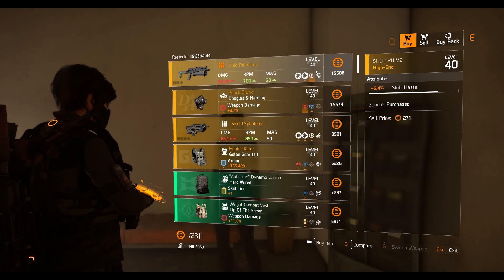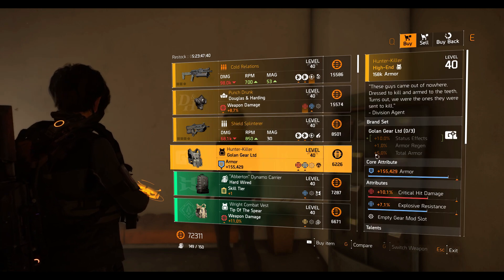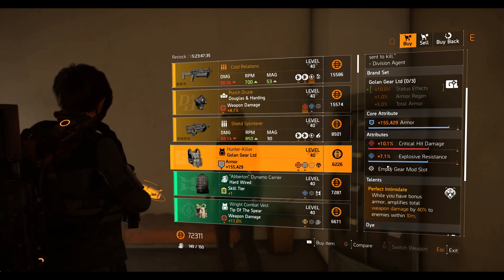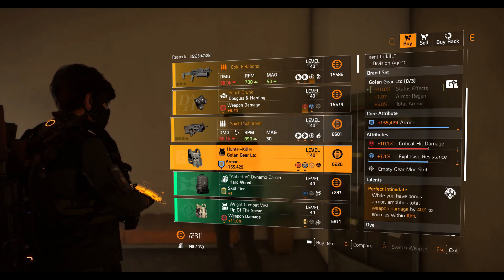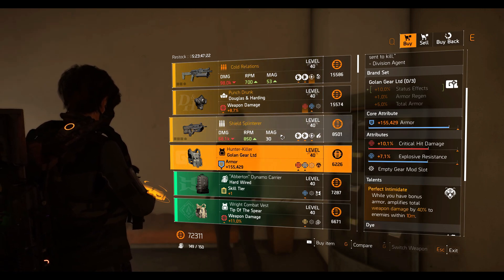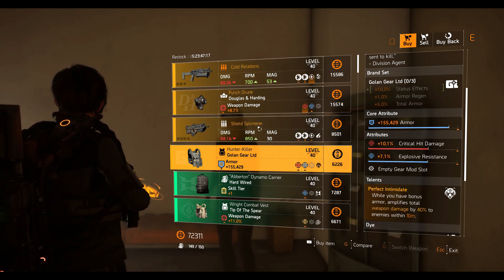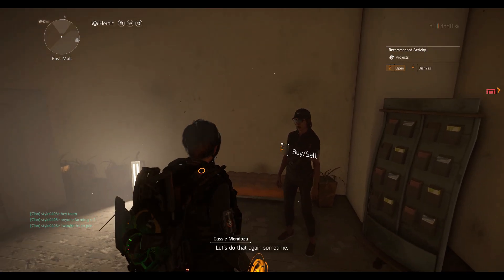That's it for Cassie Mendoza this week. She'll be selling all these items, so come and buy if you're interested. I highly recommend picking up the Hunter Killer — always — and this week's is a pretty decent one. Just change the explosive resistance to whatever fits your build. Also, if you haven't cleared your hunters you won't be able to see the Shield Splinter or Hunter Killer, so watch some YouTube videos and clear your hunters. That's pretty much it for this week — see you guys in the next one, till then peace!